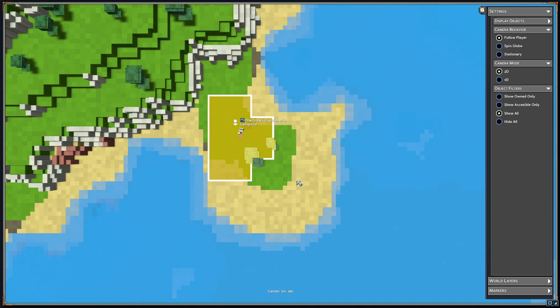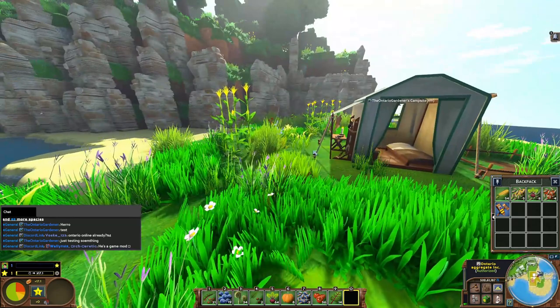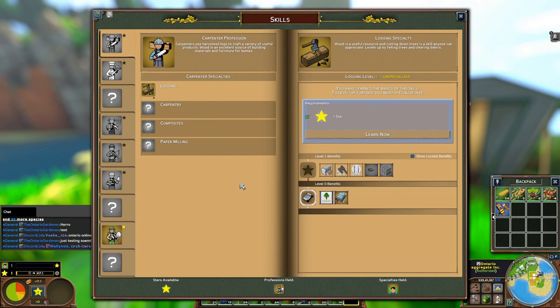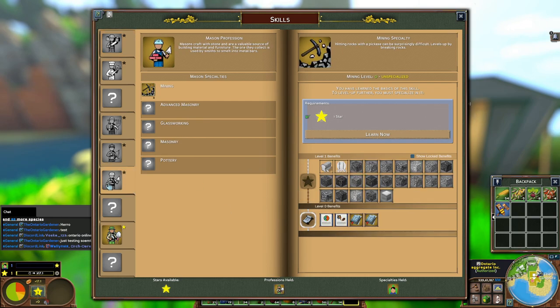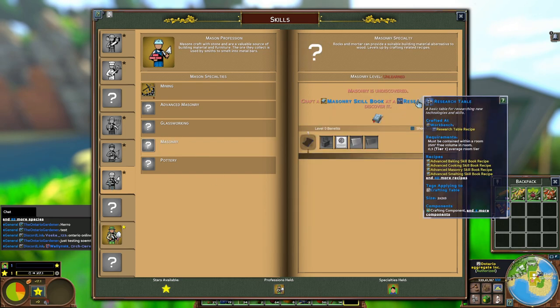We have the sand for the glass and also for the masonry mortar. The first thing we have to do is get working on the skill we have right now. We get our next star in almost three days, because we have nothing going for us yet. I could get into mining right away, but I think we'll get into masonry first. We need to get a skill book and we need a research table — you need buildings for all of these things.